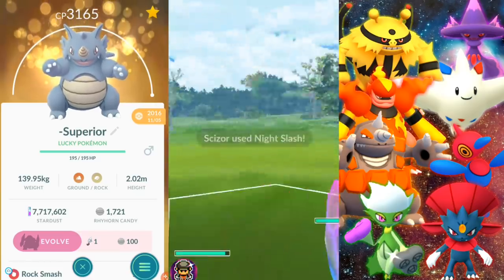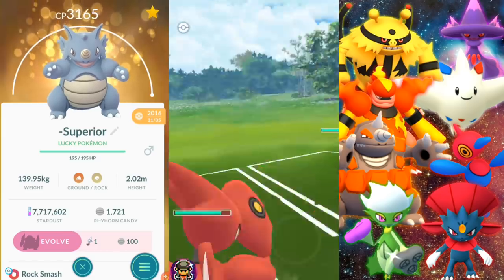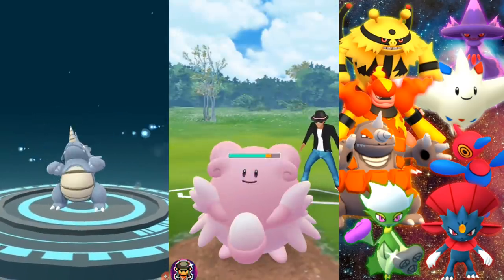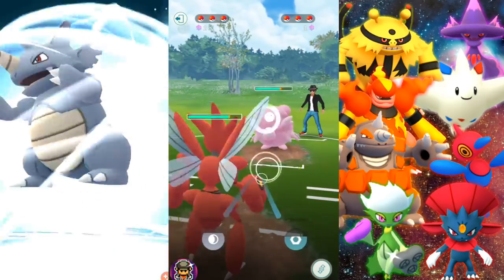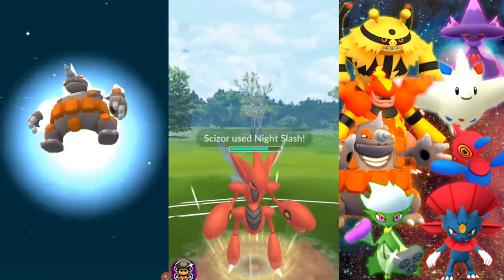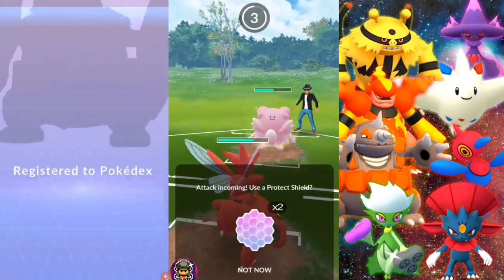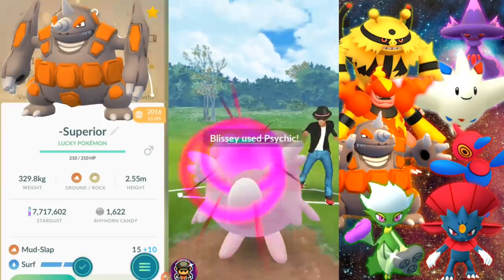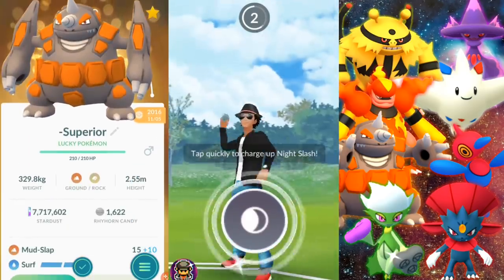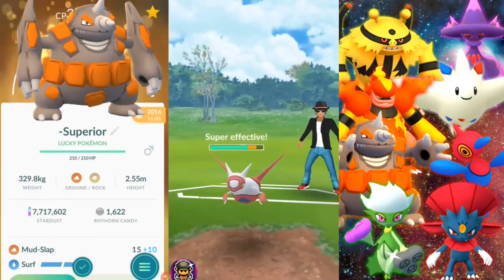I'm going to use mine on Rhyperior here. A lot of people seem to like to use Venusaur, so you are going to be getting massive damage from that grass type anyway. Let's get myself a Rhyperior — this is the one I wanted to do first. They fixed the size, as you will see here in just a moment. I'm definitely going to go with Smackdown. As far as the charge move, I don't have any TMs right now. Let's see — 3719 CP looks perfect.